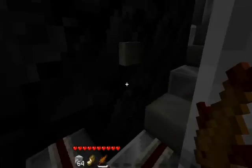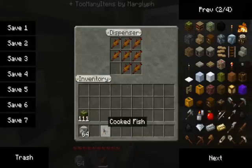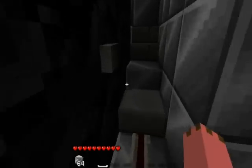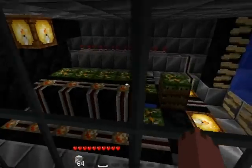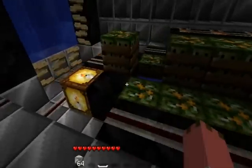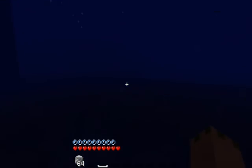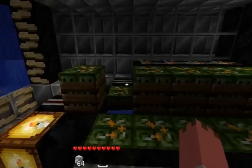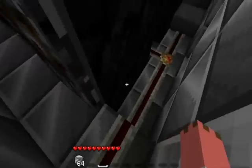Here's the torpedo chamber, but since torpedoes can't be made in Minecraft, I just made a cannon. This is a cannon which fires one TNT out of this opening to the ocean. It's loaded with 14 TNTs.